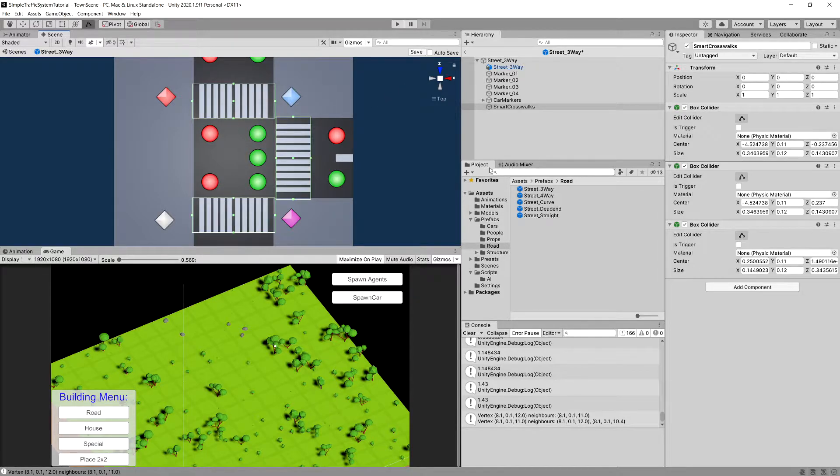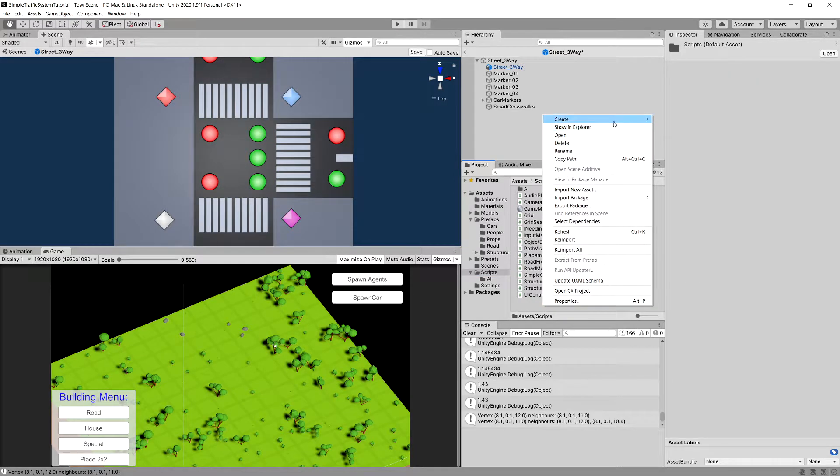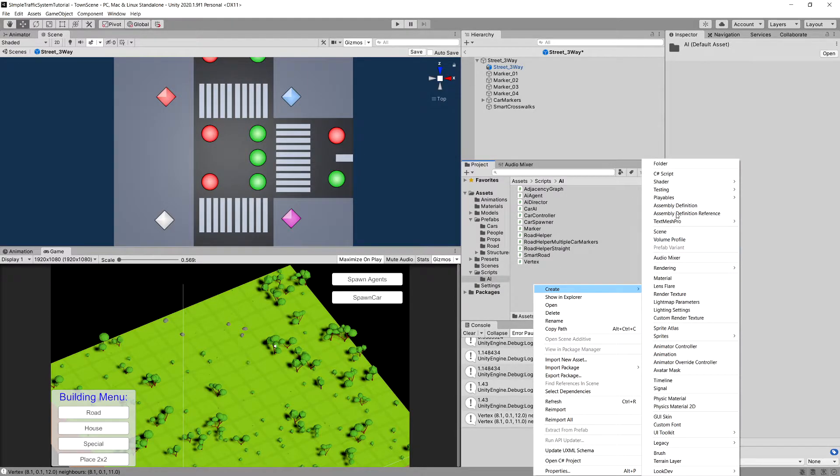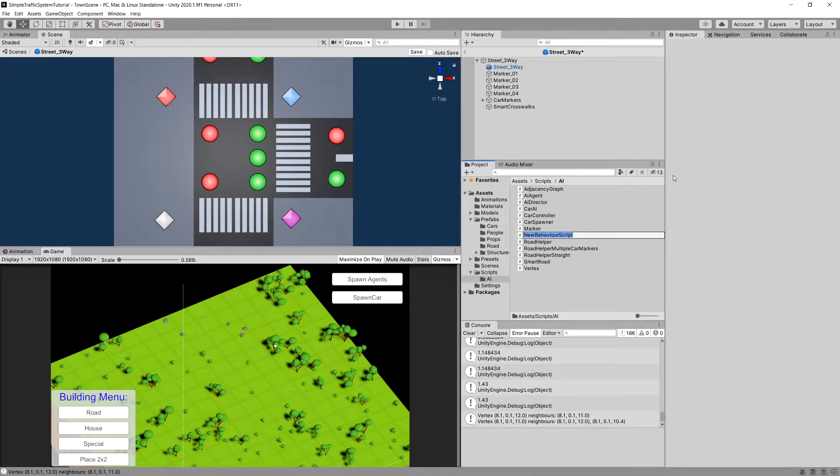Now we are going to create a new C# script. Let's go to our scripts folder, right-click, create, and choose C# script. This goes in the AI folder - right-click, create a C# script, and type 'SmartCrosswalks'. Let's open this script up in Visual Studio.